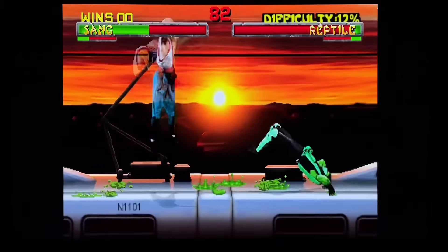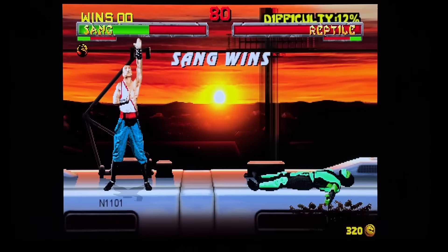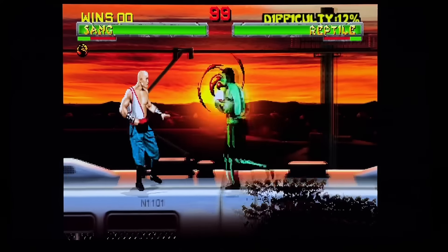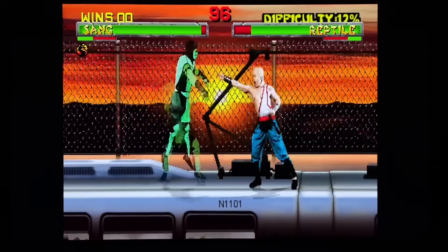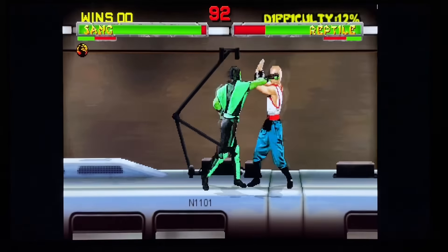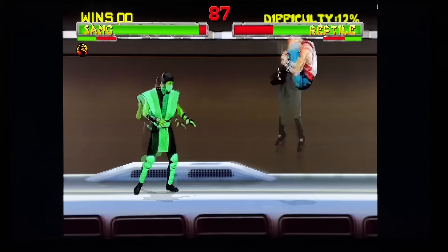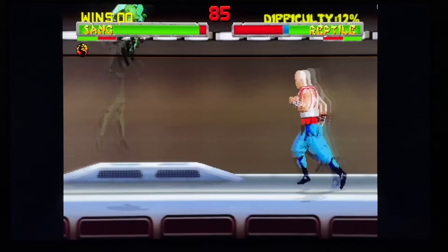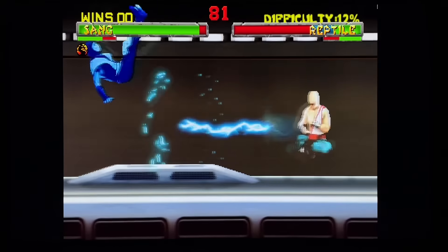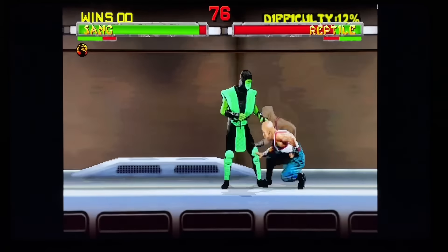Sang has a bunch of cool moves. This one here, one of my favorites, where he runs up the person. I've only seen two of his fatalities in this - I'm not sure if he has more, but they're pretty cool fatalities regardless. He's got Kung Lao's dive kick here - he's got a close one and a far one. He's got that teleport move. He's got that move you'll recognize from Sub-Zero Mythology.